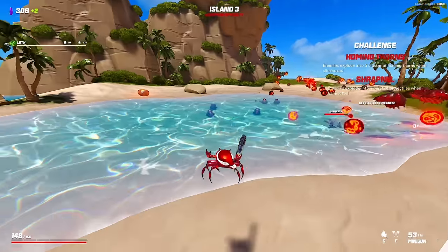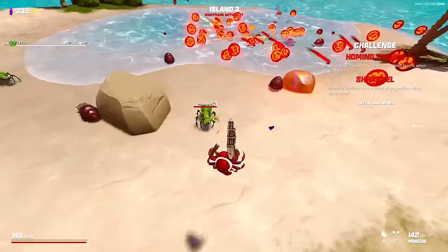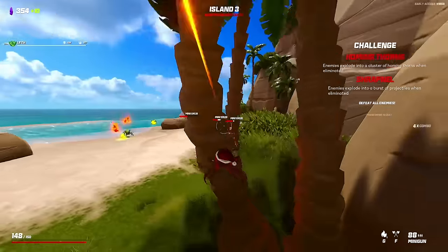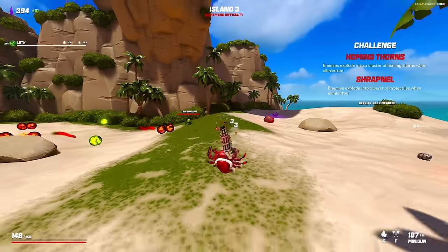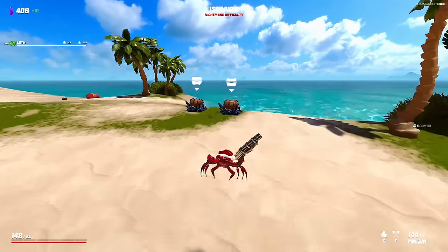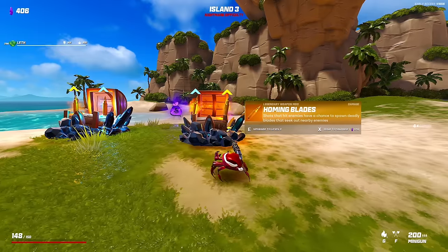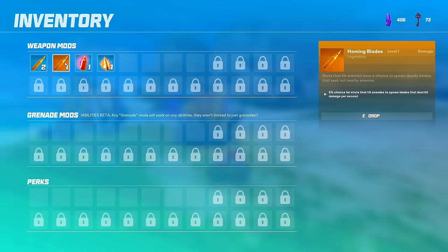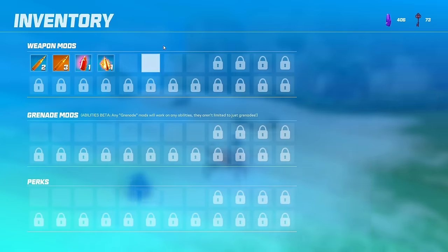We'd also like some reduced spread, because as we get higher fire rate it will get worse and worse and we'll have issues hitting enemies. We did get escalating shot though, and there's homing blades — five percent chance for shots that hit enemies to spawn blades. That's insane. I think we have to take both of these — is that a 13% chance?